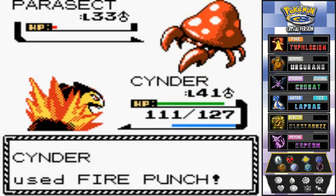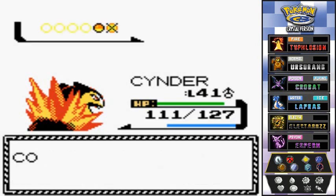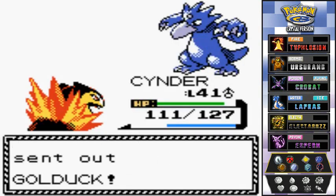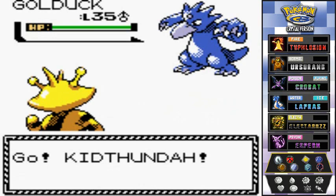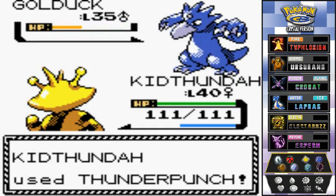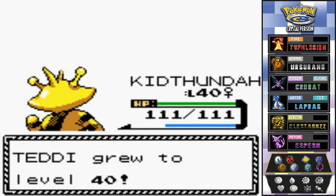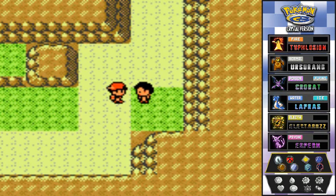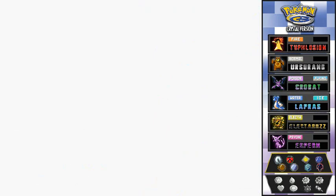Cinder uses Fire Punch — another winner. Jay sends out a Golduck so we switch to Kid Thunder. Thunder Punch for the win — Golduck defeated! And hello, level 40! All my Pokemon are at level 40 now — we're ready for the Pokemon League, though I'll be training just a little more off-screen.